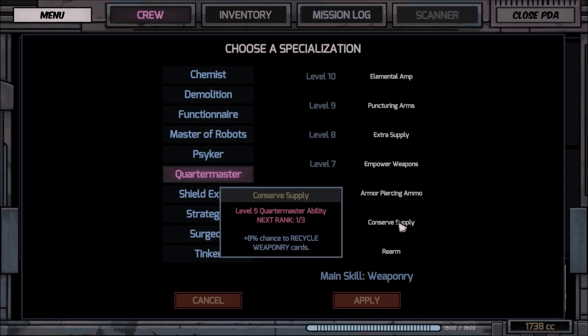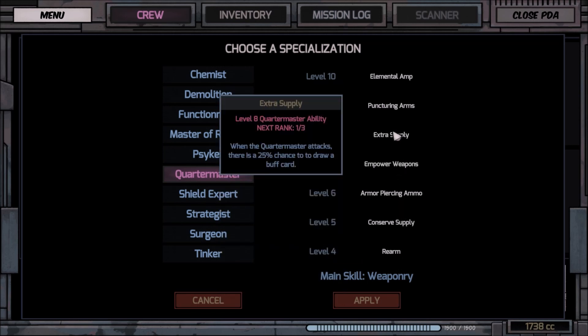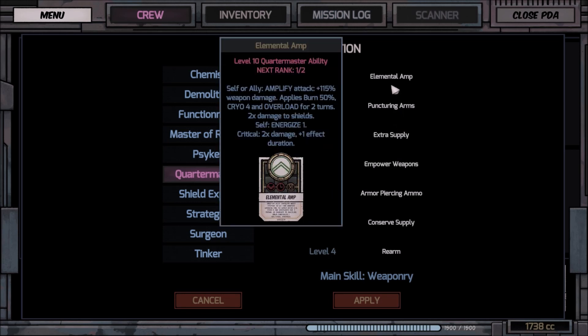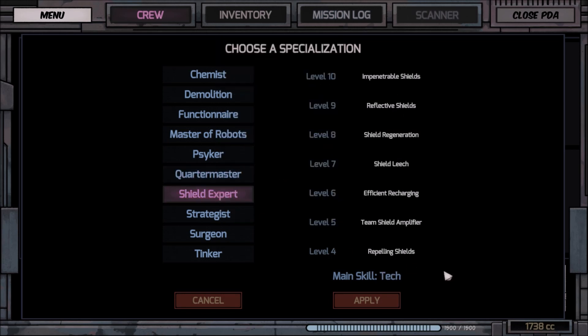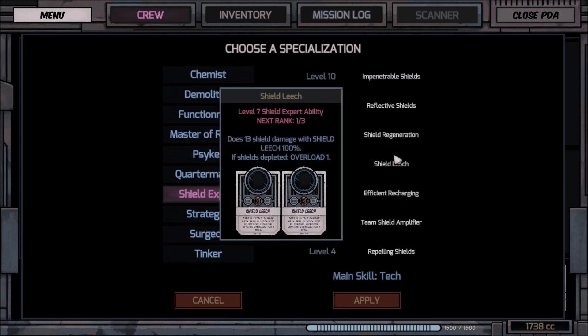Quartermaster — Rearm, Conserve Supply. Shield Expert — this is another one that I have. Shield Amplifier: seven maximum shields, efficient recharging.